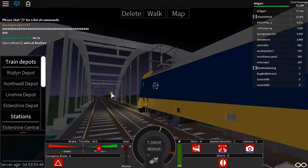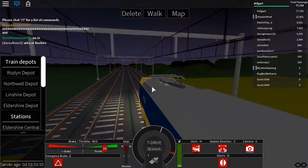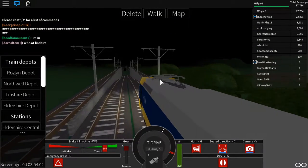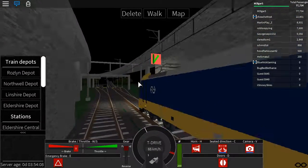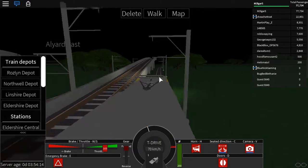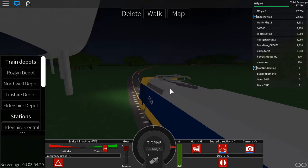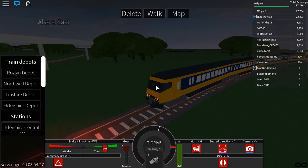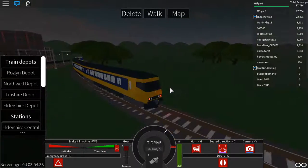We're starting right here at Eldershire Central, going this way. I'll then be doing the other line going back to Eldershire Central as well. As you can see, I've done a total of 77,000 people transported. We need to slow down here — there we go, we switched it.